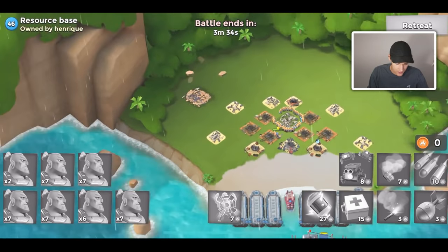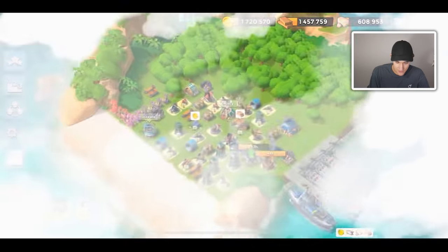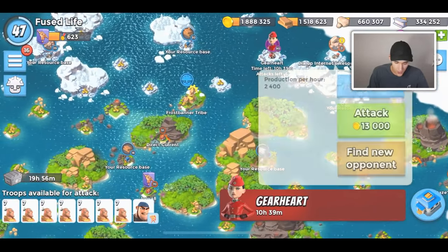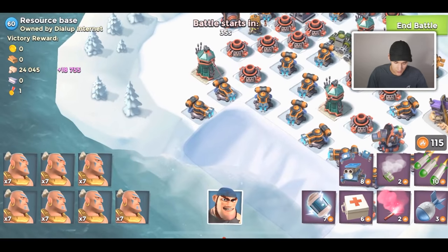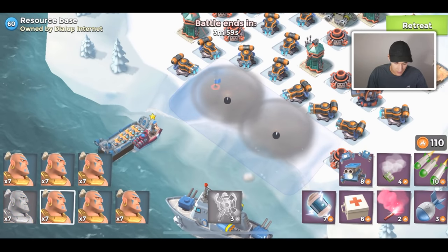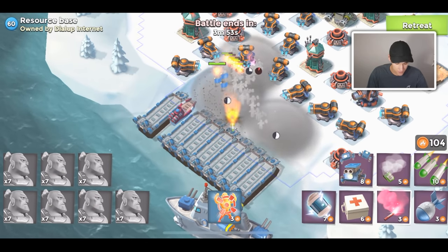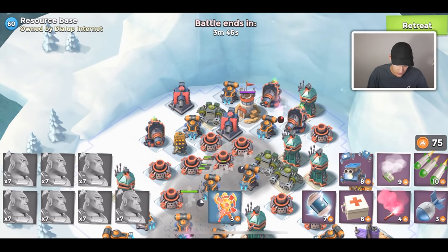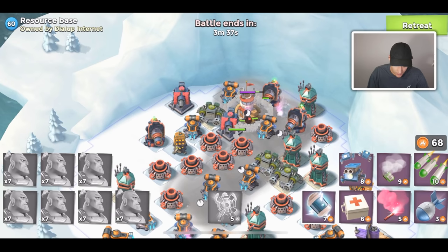Let me know down below if you're someone that takes down your resource spaces as soon as they come up on your map, or if you're saving them for a leaderboard push - because saving them is definitely a meta. A lot of leaderboard players probably try to save their resource spaces until they're in view of that number one spot. I remember in the old days someone would hit number two and then the next day jump up a lot of victory points just from resource spaces.